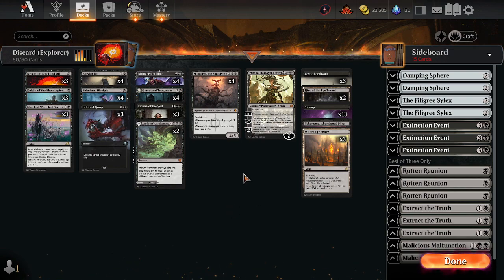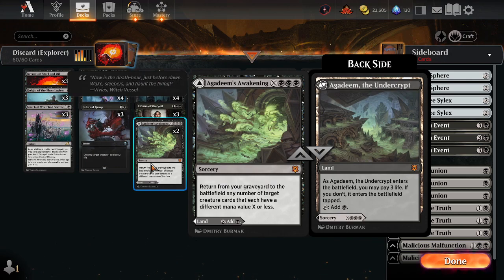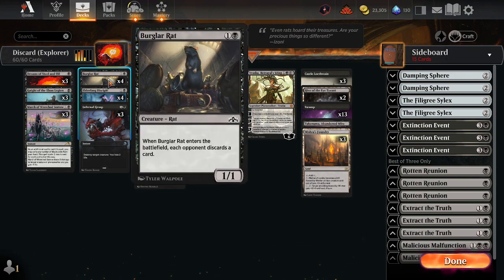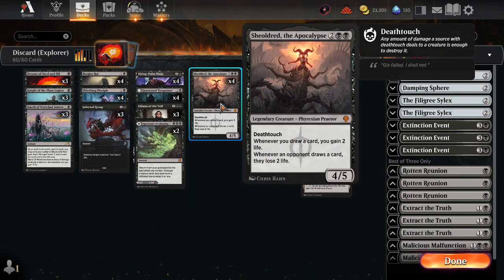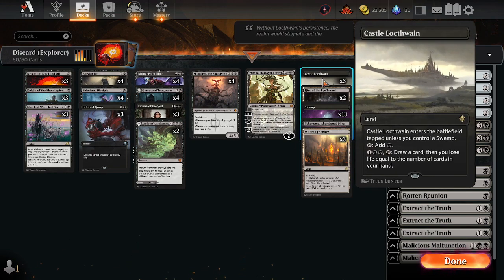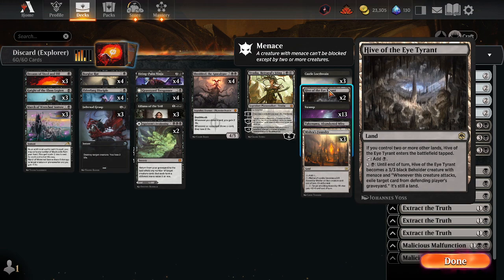Lastly, we have our land base. We have some Agadeem's Awakening, which can come in handy when you can return a one-drop, two-drop, three-drop, four-drop, or some combination to the battlefield mid or late game. Castle Locthwain for card draw, Hive of the Eye Tyrant for extra damage, menace, and graveyard removal.